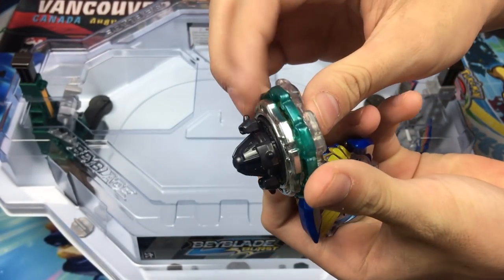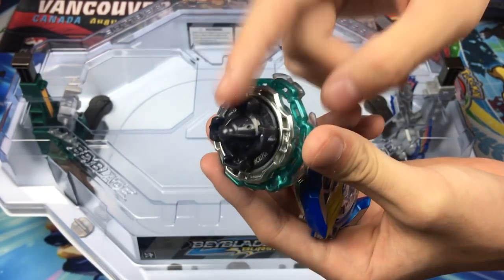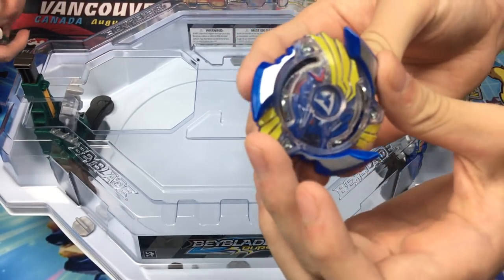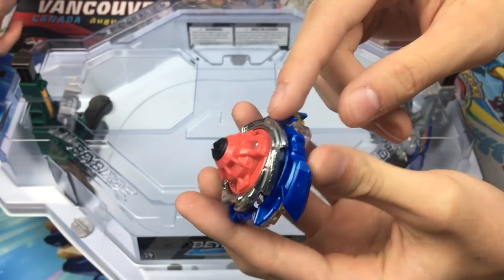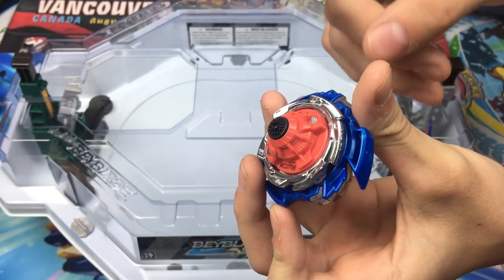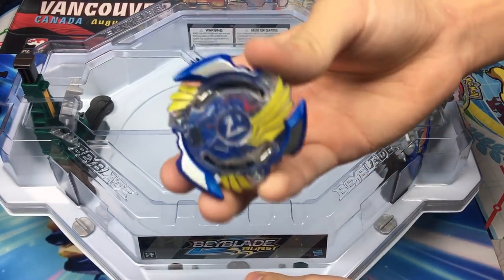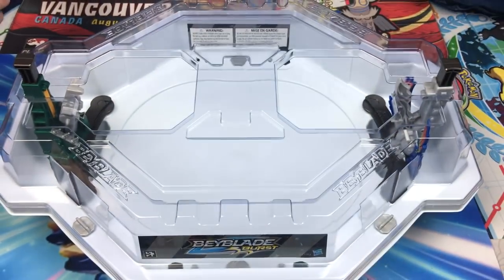First up is Kerbeus — Limited Press. On this one the Press is black, which I really like. And this is Valtryek V2 — Valtryek V2, Boost Variable, with the red Variable driver. That's probably not D01 but anyway — Valtryek V2 Boost Variable.